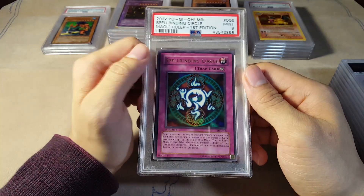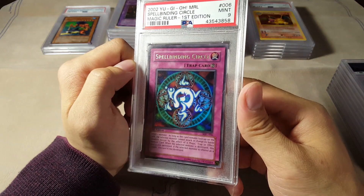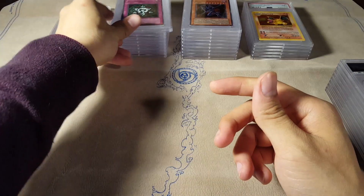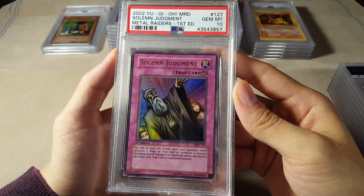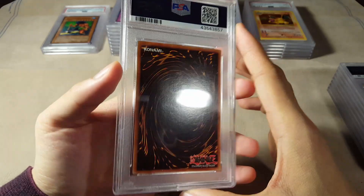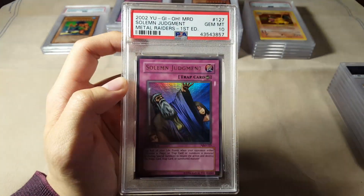I remember my BGS submission — they gave me a non-grade for it, or a tampered-with card I guess you could say. We've got a Mint 9 on the Spellbinding Circle First Edition from Magic Ruler — also used a lot in the show. Very nostalgic. I'm trying to remember — I think it was Yugi who used this, but I could be wrong. We've got a Gem Mint 10 on the Solemn Judgment — very nice, Metal Raiders. Wow, that is truly beautiful.